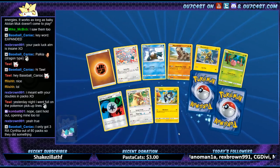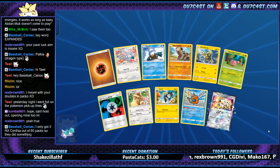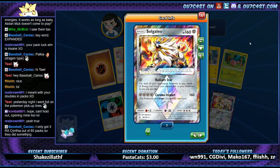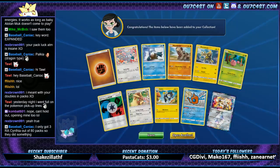I'm gonna get three regular Cynthias out of 80 packs. Watch Rodent — and I was looking at that third one. What are we missing out of the Prisms? I think we're missing Luna still — Lunala.